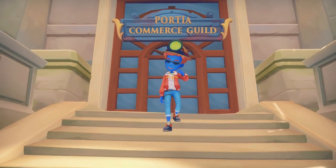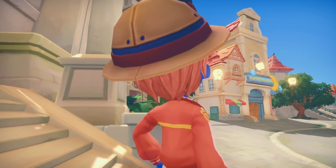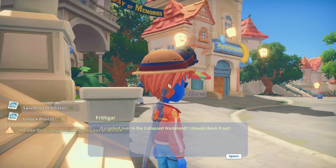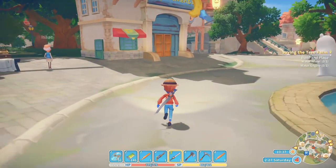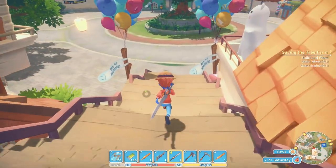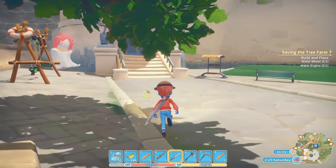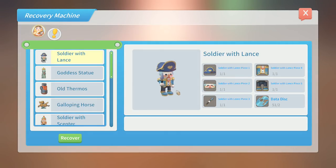Cutscene! Look at me with my shades. It crashed over in the collapsed wasteland — I should check it out. I don't know what that was but I really need to go and have a look. Before I do, I'm going to go over this way and turn in these five items — I've been wanting to do this for so long. We've been waiting and waiting to find these. Recover — with two data discs and the soldier with lance pieces.